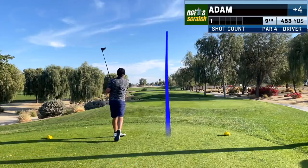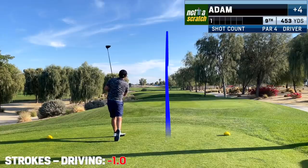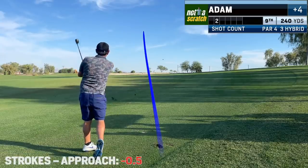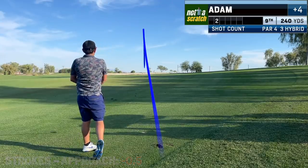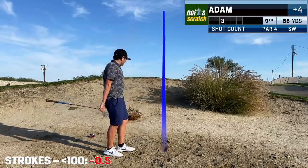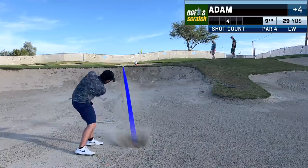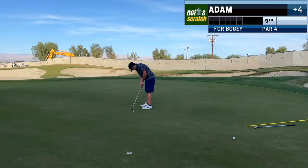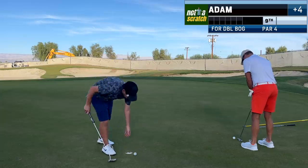This is another tough par 4, and hitting it offline leaves us unable to reach it in 2. And we're going to lose some strokes on the layup here too, because it finds a waste area. And we're going to lose more here, chunking it out of the waste area. From here, we're just expecting to make a 3, and we over-read the downhill 10-footer just a bit and have to settle for a double on 9.